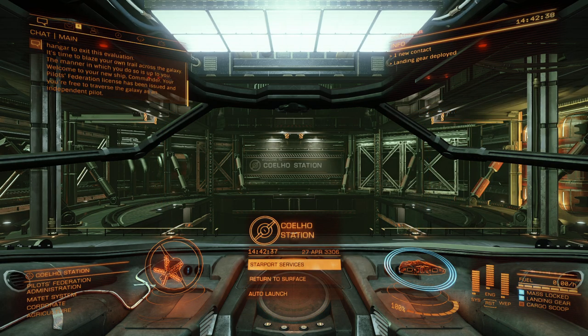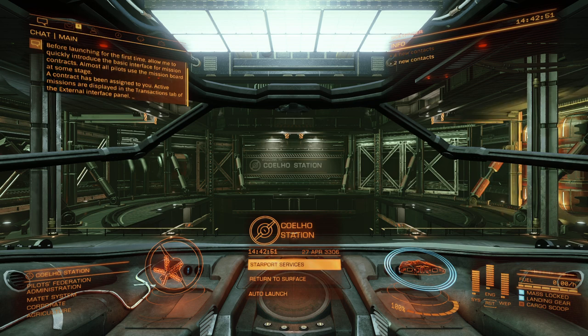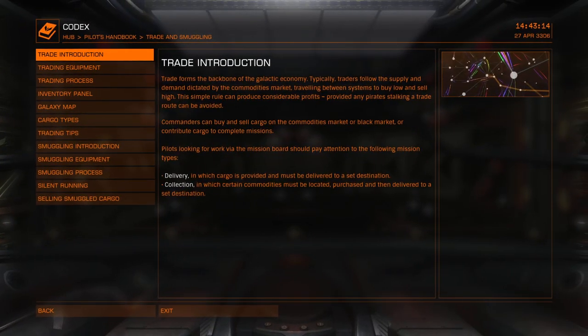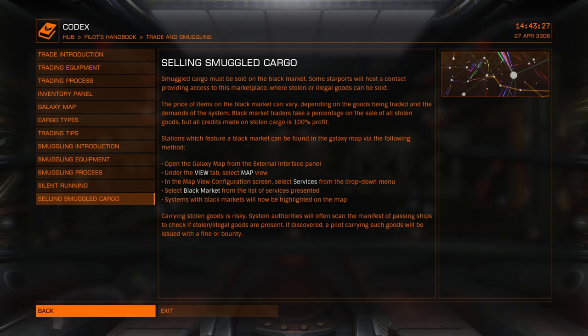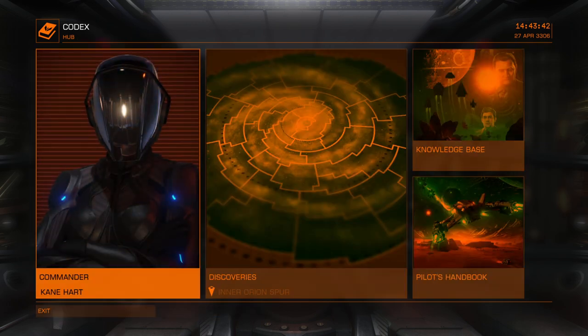You're free to traverse the galaxy as an independent pilot. Before launching for the first time, allow me to quickly introduce the basic interface for mission contracts. A contract has been assigned to you — active missions are displayed in the transactions tab of the external interface panel. This time you'll need to travel to Mawson Dock in the Dromi system. You can select these destinations on the navigation screen of the external interface panel. I recommend the training simulations accessed by the internal interface panel. There's trade and smuggling, and Thargoid hunting — are these like robots or something? Reminds me of the Xenon in X4.